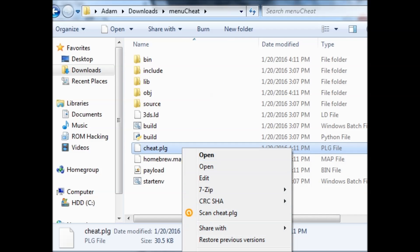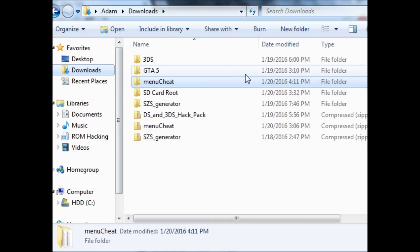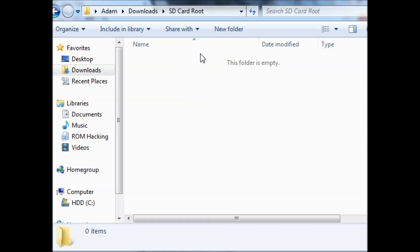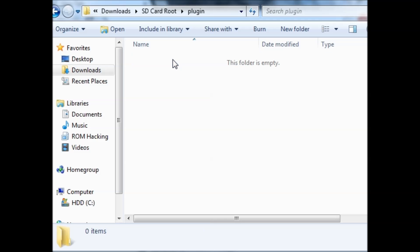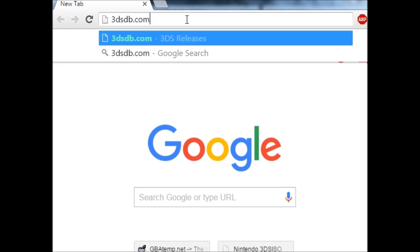Now we've got our cheat.plugin file. All we have to do is copy it to a specific folder on our SD card. Since my mic is taking up the front USB port, I'm just going to pretend this is my SD card root. I'm going to create a new folder and call it 'plugin'. Inside that folder, we need to find the title ID of your game, so I'll open my internet browser and go to 3dsdb.com.